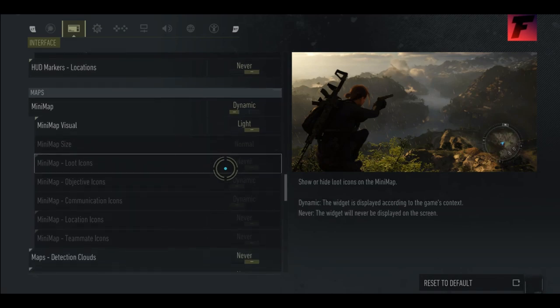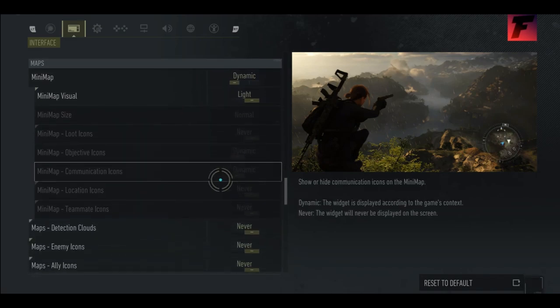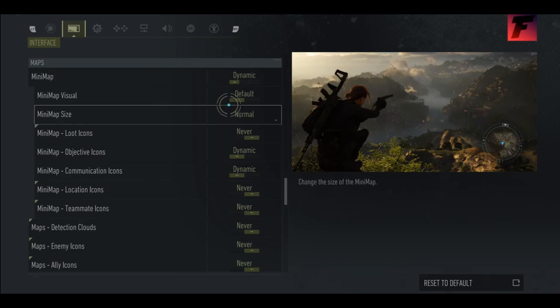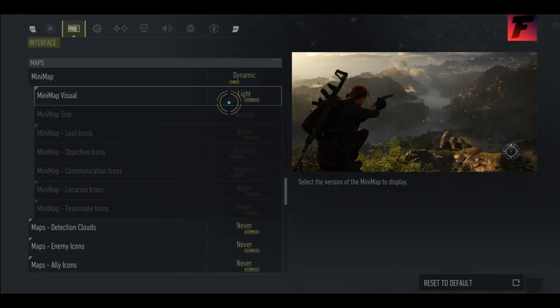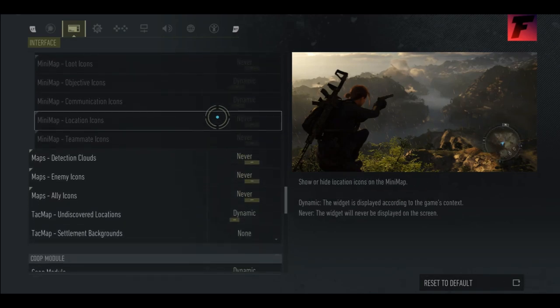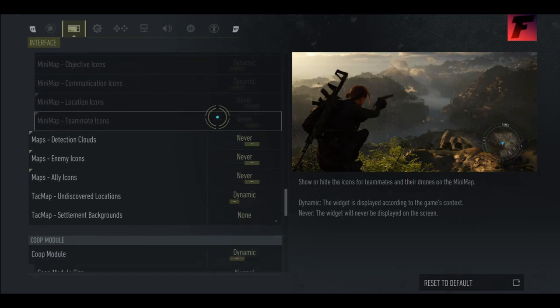I don't need any of this stuff on. I leave objective and communications on for my videos, because I don't have a minimap so I don't see it in my actual gameplay. But when I look at the tech map — the really big map — I do see its estimated location. Because I'm not gonna spend an hour looking for the objective. I'm not about that life.